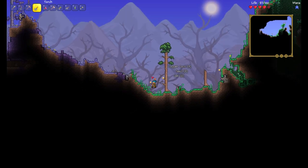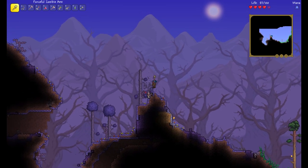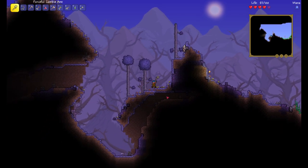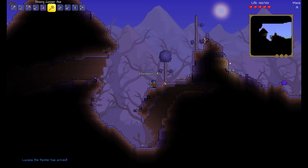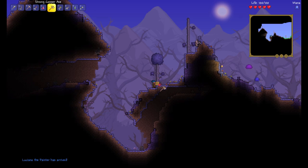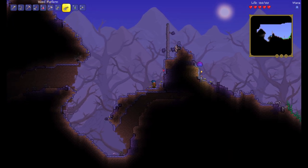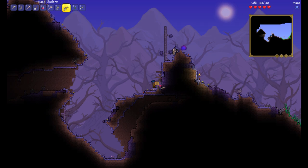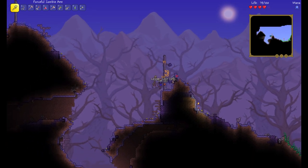I'm laying torches every now and then because we're going to come back at night and it's nice if they're already laid out. Oh, we got corruption — the classic corruption. Need to destroy these vines. Look at these dead purple trees. Oh, vile mushrooms too — we need to collect those so we can summon the Eater of Worlds. Oh, the painter! We're getting all kinds of NPCs now. Look at all this ebonwood I'm getting.